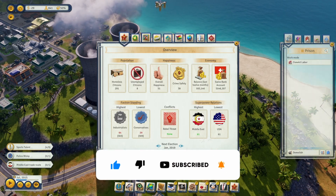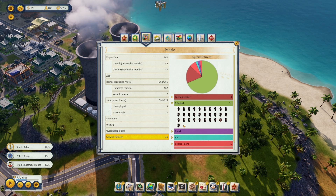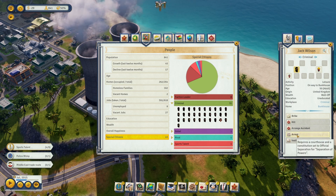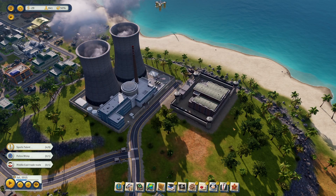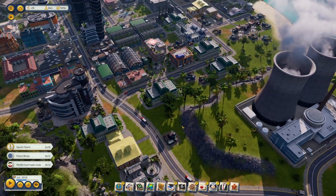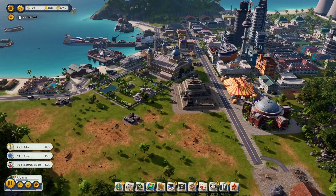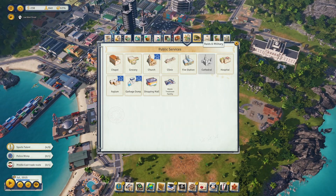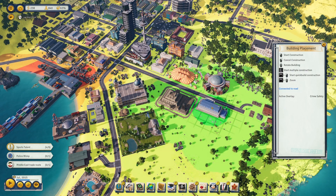The only problem is I'm low on money right now, and to arrest people it's going to cost some money. Also, we need a courthouse — that's the next thing I want to build.